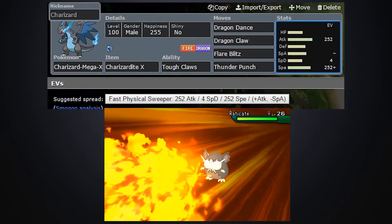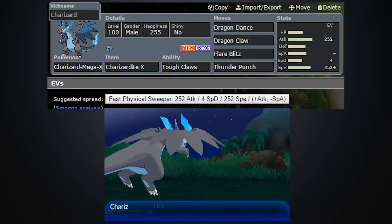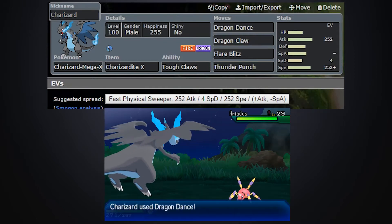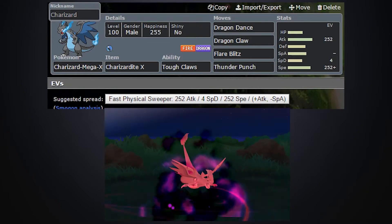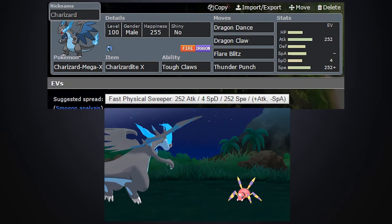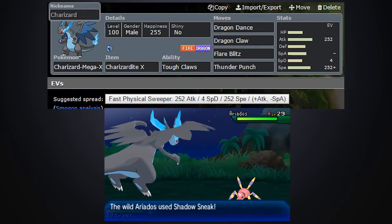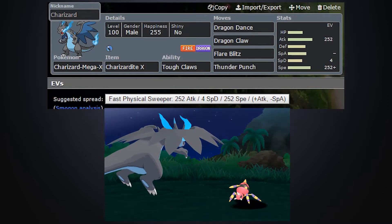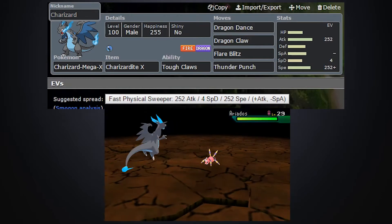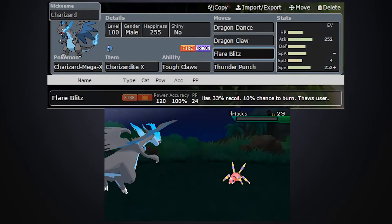This is what causes a lot of dispute amongst players — whether you use Adamant or Jolly. I like to run Jolly simply because even with the Dragon Dance boost, there are a lot of Choice Scarf users such as Greninja and Keldeo that are still going to outspeed you even with Dragon Dance, even if you have Jolly as well. So there are a lot of Choice Scarf Pokemon that will outspeed you if you don't have Jolly. You definitely want to make sure you're running that to outspeed everything. Honestly, this is enough attack, plus Tough Claws, to get you through almost everything.